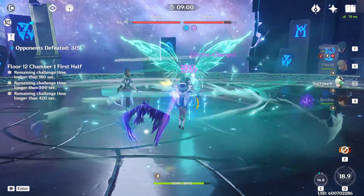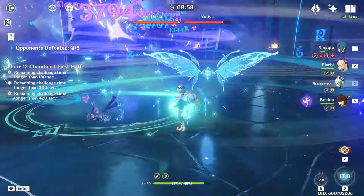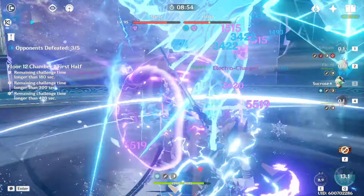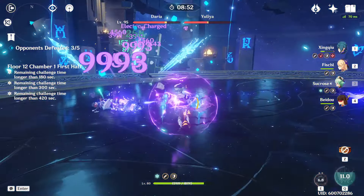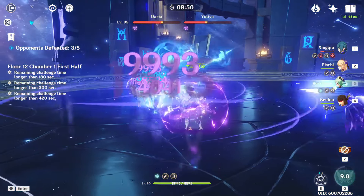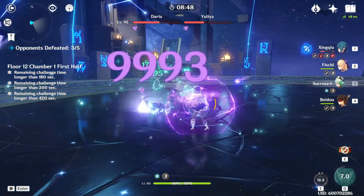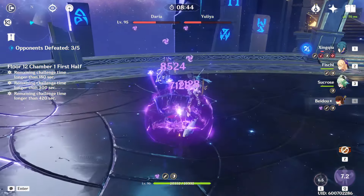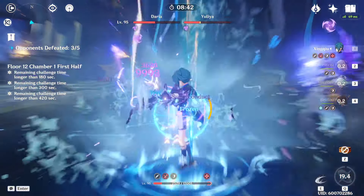Going into some other team comps that work here, if you're looking for 4-star heavy options, most teams that include Sucrose do very well on this half. We already saw this with the National Team, and here I'm using a traditional Taser comp. It does a good amount of AoE damage, but again, just watch how much fall damage these Operatives are taking thanks to Sucrose's frequent knockups - that is going to be a significant source of your damage.